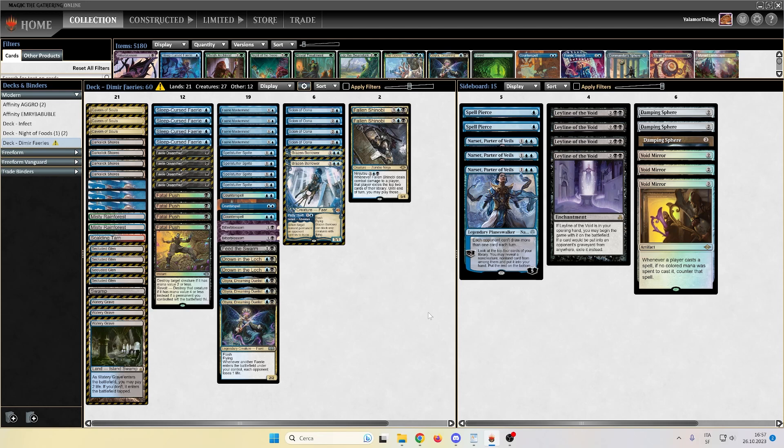Removals: four Fatal Pushes. I know I only have three fetches, so it's harder to trigger Fatal Push's ability. Drown in the Loch, Counterspells, and Feed the Swarm to get rid of Beanstalk, Leyline Bindings, and just whatever creature hits the battlefield that we don't like.